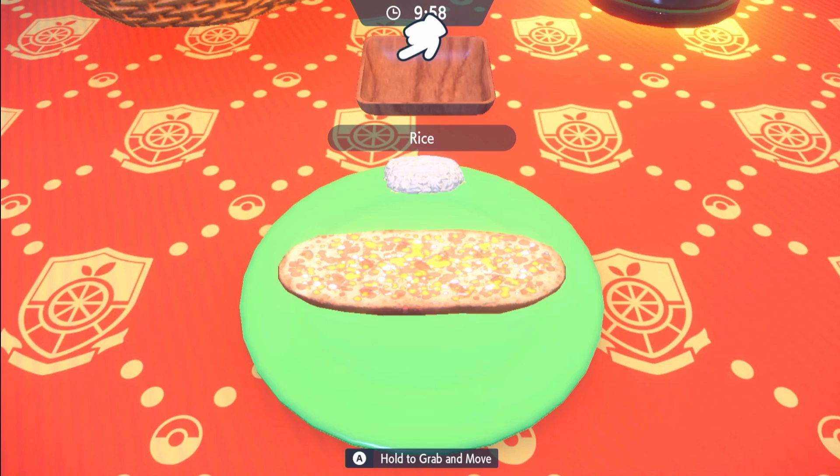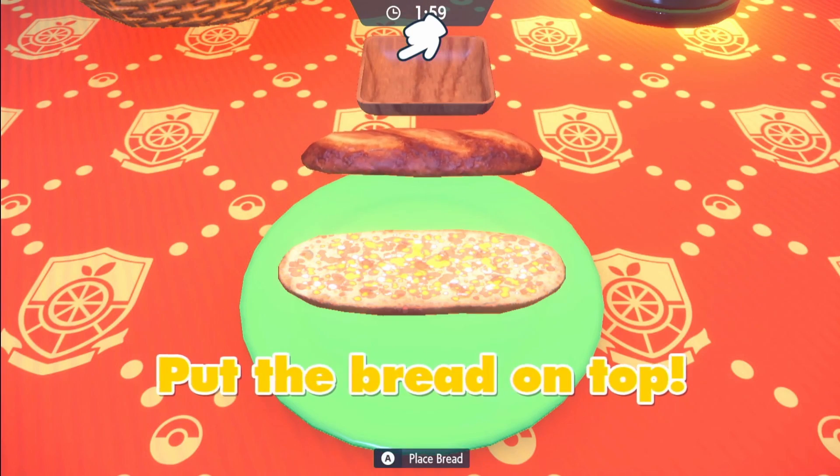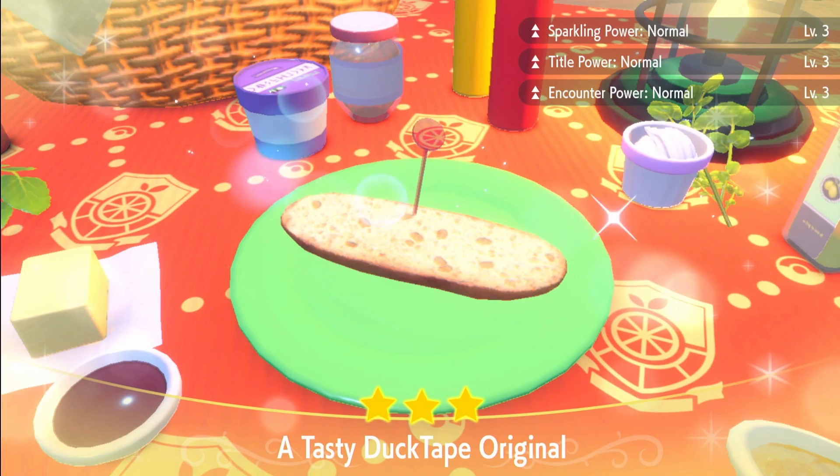I'm going to use a Spicy and a Salty. Throw the rice off the actual sandwich, same with the bread — you don't need them. And then we're done. So there we go: Sparkling Power normal level 3, and Encounter Power normal level 3.